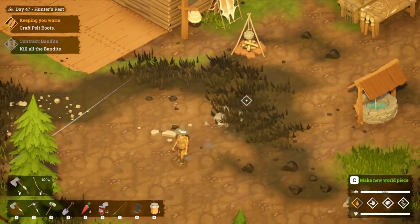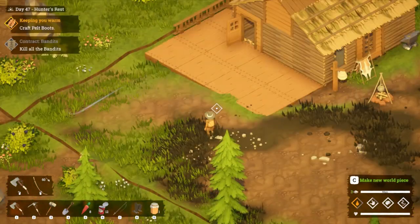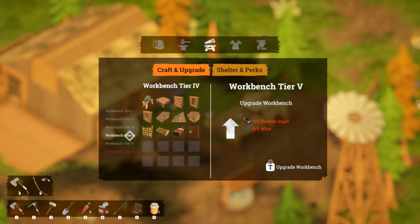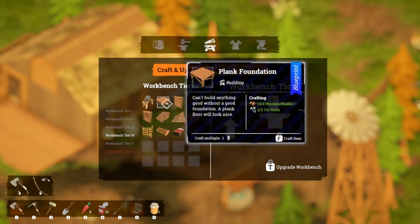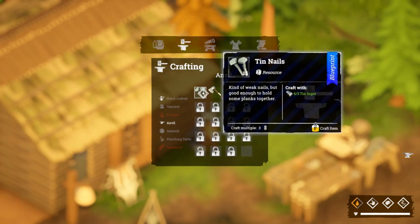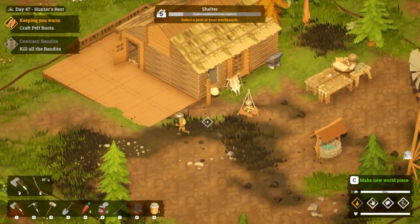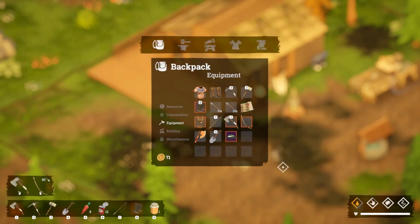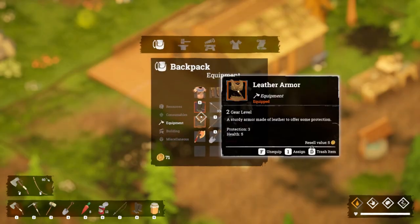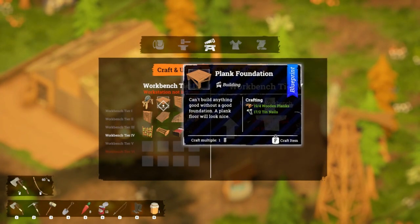Where did that extra piece go, or did it despawn? Okay that's alright. What do we need to make? I need the workbench. Can we make a plank foundation? We need a few more tin nails. I did learn that to get the resin we need for some other projects, we can actually cut down birch trees using the lumberjack's axe - I didn't realize. We will do that as well, but for now we'll place a few more foundations down.